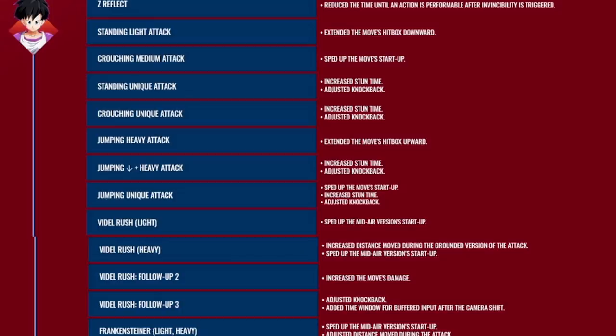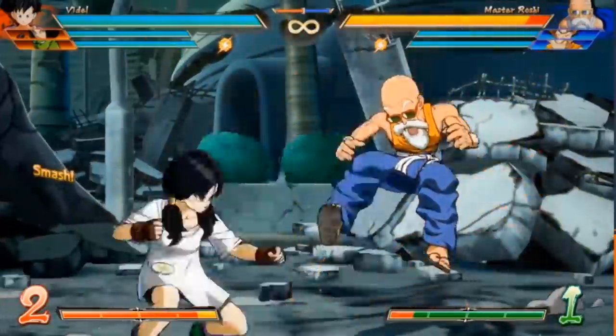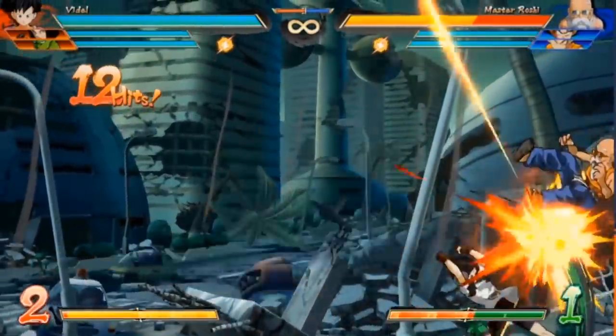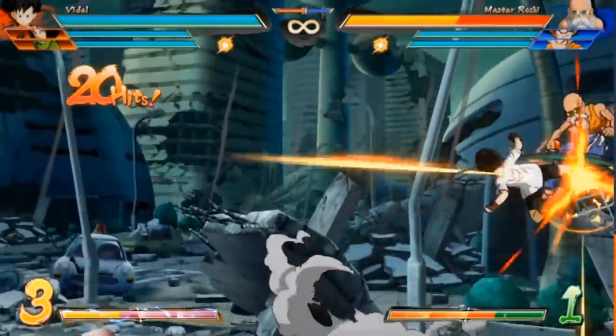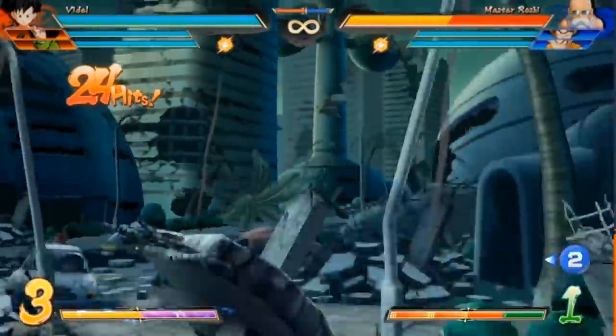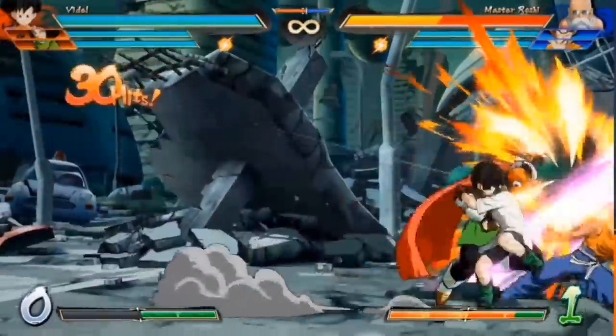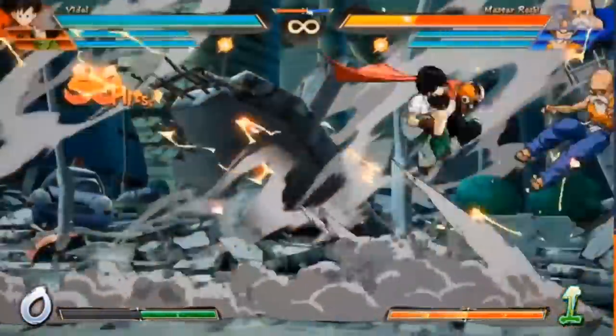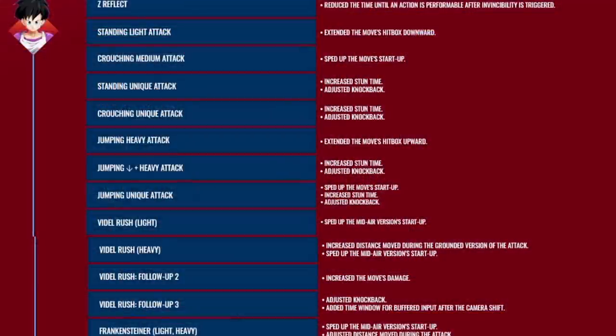Speaking of new beasts, we finally have a lot of Videl buffs and these might actually be pretty good for the character. After she came out I kind of fell off because unquestionably I believe she was the worst in the game. She still didn't get a reflect or anything, but they did make her dodge a little better, her wreckers do more damage, they increased her jumping 2H — stuff like that. I think the wreckers buff especially is going to be really big for the character. Videl mains have got to be happy with what they got here, purely because of how much attention she's gotten — this is more than Videl's gotten since she released.